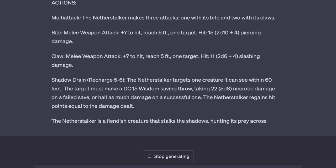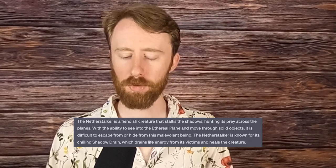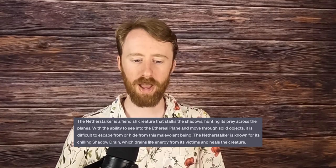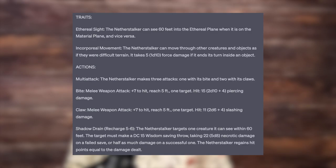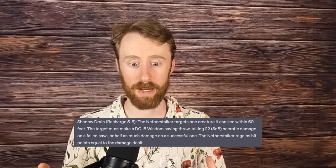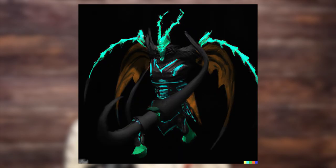Number 14 is the Netherstalker, a fiendish creature that stalks the shadows, hunting its prey across the planes. With the ability to see into the ethereal plane and move through solid objects, it is difficult to escape from or hide from this malevolent being. The Netherstalker is known for its chilling Shadow Drain, which drains life energy from its victims and heals the creature. It is a CR-8 large fiend — very ethereal in nature. It can see into the ethereal plane, move through objects and creatures as if they were difficult terrain, and has a re-flavored life drain called Shadow Drain. This would be terrifying in a close quarters dungeon, simply because it can slip from one room to another by passing through walls, and tracking it down would be very, very difficult. It would truly feel like you're being stalked by a very malicious creature of the dark. Which of these artworks do you think best represents this creature? Let me know in the comments.